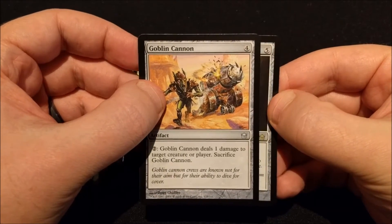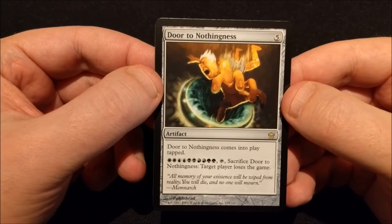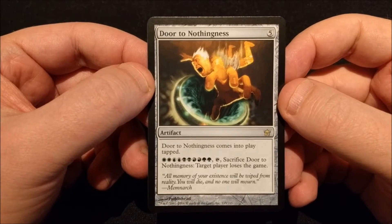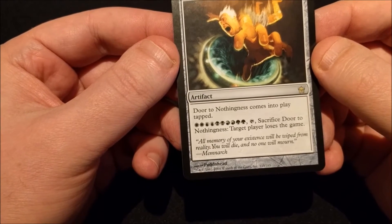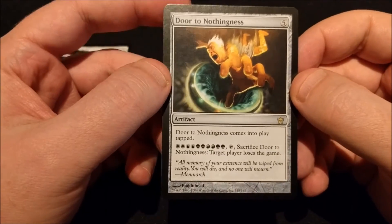And the rare is a Door to Nothingness. It's a five drop artifact. Door to Nothingness comes into play tapped. And for two of every color and tap and the sacrifice, target player loses the game.